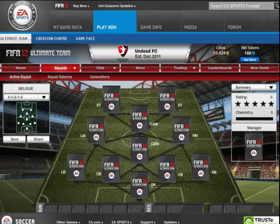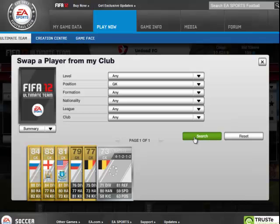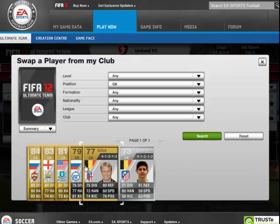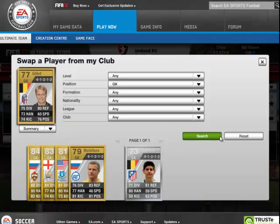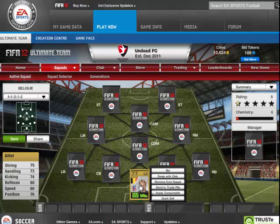Okay, what's up guys, it's Howard from JHJ and I'm gonna be making a Belgium squad. So we're gonna start with the goalie. In goal we have Gillette from Belgium, and he's pretty good — 75 diving, 73 handling, 74 kicking, 80 reflexes, and 86 positioning. For a 77 overall, that's not bad.